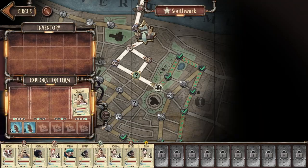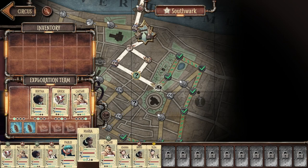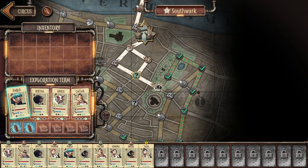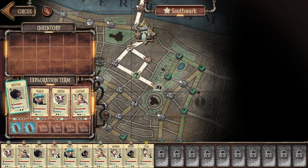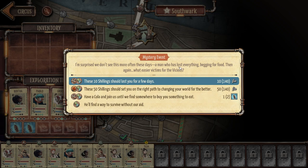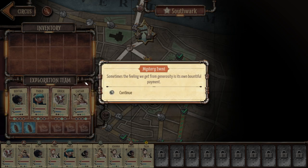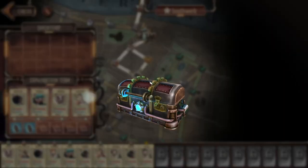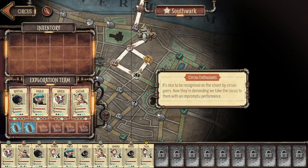Going out onto the streets again — another mystery event. Filling up my exploration slots: Grock, Bertha, and Pablo. Let's do the mystery event. We're given choices: we can give this guy 10 shillings — though that might cause a fight — or give a cola. I'll give him 10 shillings since I have a lot. We get 5 morale across the party and a little bit of circus fame. Good result.